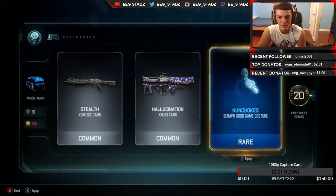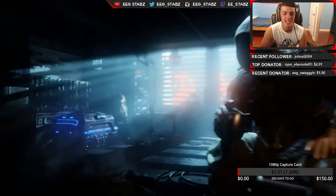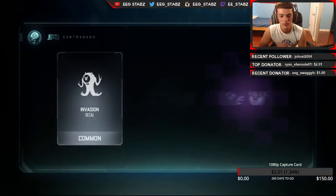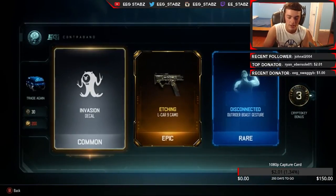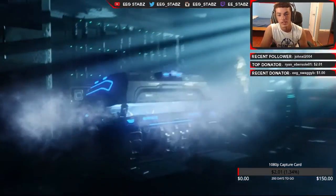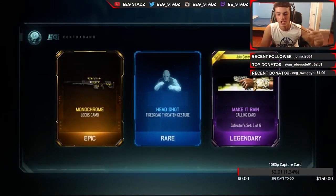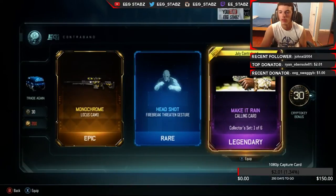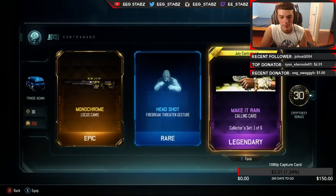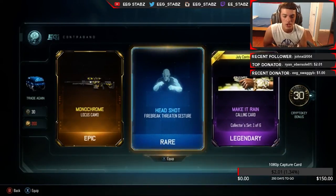But I just got 20 crypto keys so I have a feeling it's actually something pretty good. These two camos were just a complete waste. I feel like they should have certain supply drops where you can get camos here, guns here. Gestures — wow, that looks so cool! That is probably the coolest calling card I've ever seen. I'm actually putting that on — that looks so dope. It's like — I love the colors of it. Headshot Fire Break — I think I already have that.